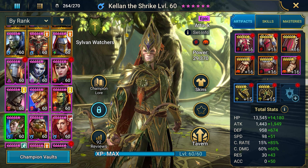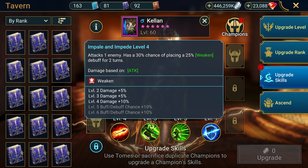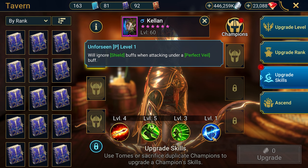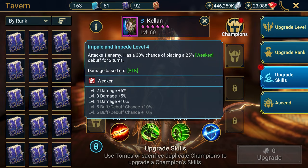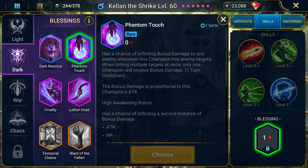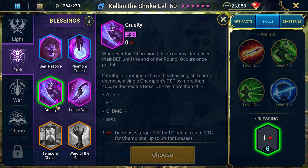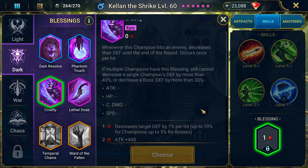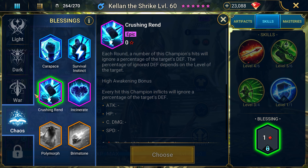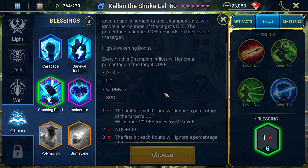Is it worth it to level up skills with tomes? Yes, it's definitely worth it, because every tome brings benefits. An increase in damage or a chance to apply a debuff is always necessary, especially for Kellen. Epic tomes don't just lie around on the ground, so use them wisely. This champion has three blessings that will be useful to him. For PvE, Phantom Touch allows him to deal extra damage — strictly for when Kellen is focused on damage. The second is Cruelty, which reduces enemy defense by 1% per attack — useful only for very tough bosses. The third option for PvP is Crushing Rend, which provides additional armor penetration to targets — useful if you are in a defense team.